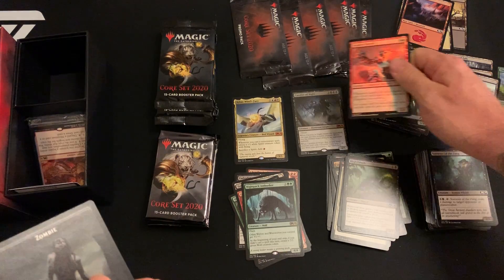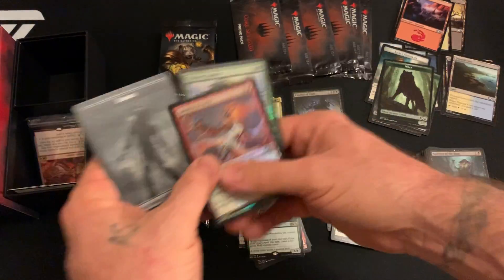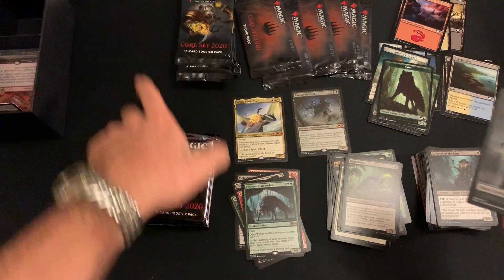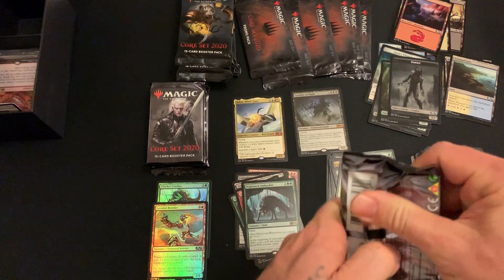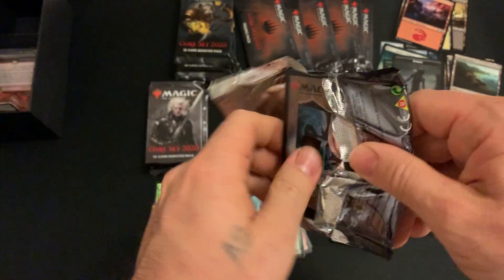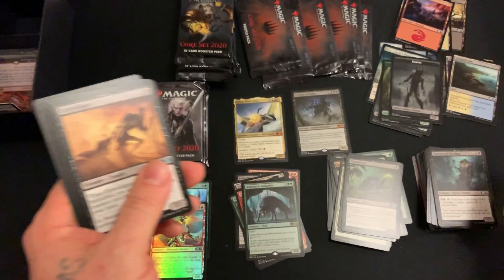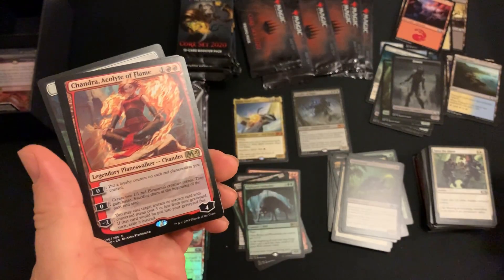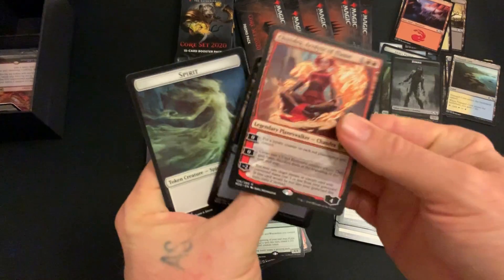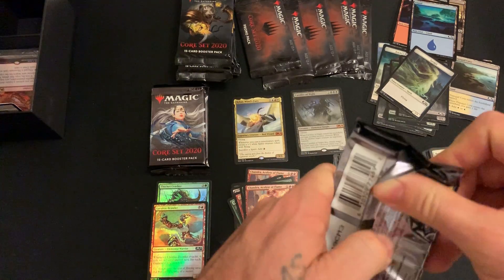I can't put it in the same pile as the foil mythic — that just doesn't feel right. We'll set our foil commons over here. Great bundle so far. Gravediggers, Ruby and Drake, Overgrowth Elemental, another Chandra Acolyte of Flame. Distribution is all over the place with bundle packs — these packs don't follow any rules.